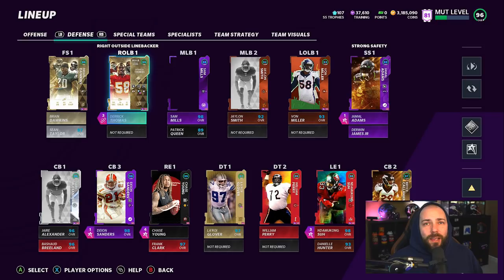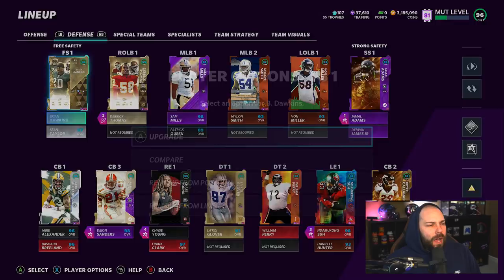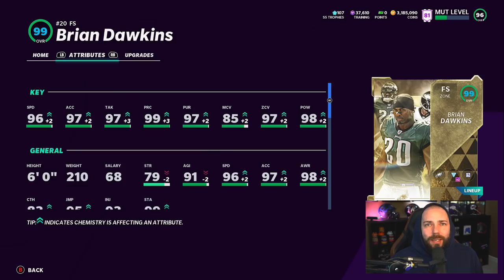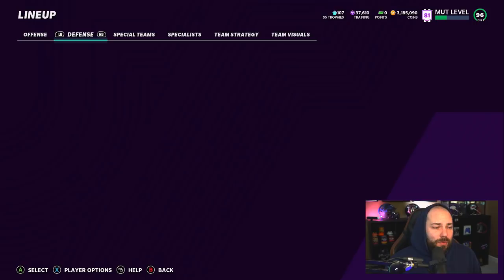I did some training rolls throughout the weekend. We had a couple of decent pulls - nothing absolutely crazy. The best pull was probably a 97 Straight Hand. We won on certain ones and lost on others, but that's okay. We picked up Dawkins and Derrick Thomas - I'm not powering these cards up. It's not worth the cost to me on this account. Both are 99 overall.